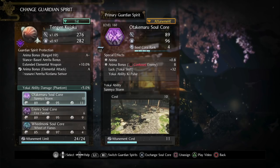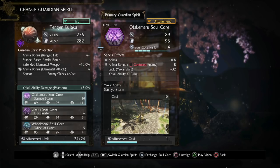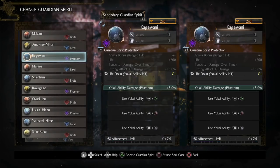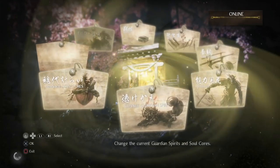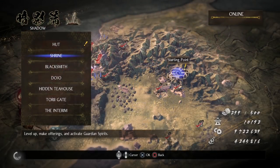Ideally, you want to save your anima for Otakemaru because that's just going to melt through most things. For our secondary spirit, we're going to be going with Kagewani, which gives us life drain on Yokai ability hit. So whenever you pop your Otakemaru, you're just basically at full health. Even other soul cores that you pop are going to give you a little bit more health, which means a little bit more survivability, which is always nice.